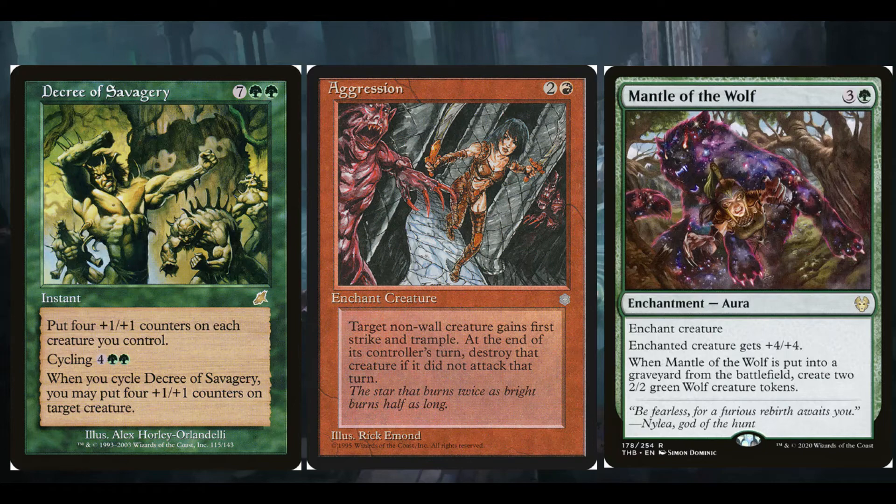Mantle of the Wolf is a really nice incremental value piece — it's three and a green for an enchant creature, giving plus four plus four. Four mana for plus four plus four is not bad, and the first time it comes out with Livand it'll be plus eight plus four — really useful for getting through with damage, especially if you have trample from Aggression. When it's put into the graveyard from the battlefield, create two 2/2 green wolf creature tokens. We don't run too many creatures, so getting extra blockers to keep our board safe is really useful.